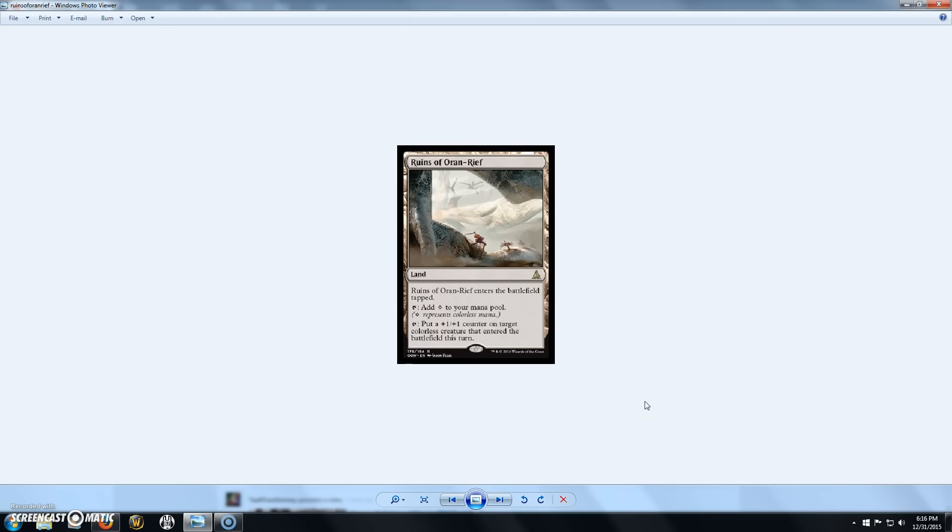Next we have Ruins of Oran-Rief, a rare land that comes into play tapped. Tap it for a colorless mana, or tap it and put a +1/+1 counter on target colorless creature that entered the battlefield this turn. If anyone knows Oran-Rief, the Vastwood from Zendikar, that would tap to put counters on each creature that entered the battlefield. This is pretty similar except it only targets one creature and it has to be colorless.